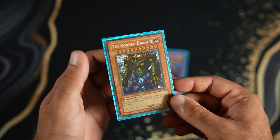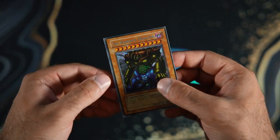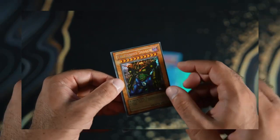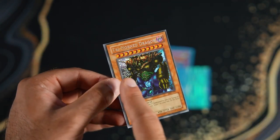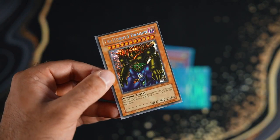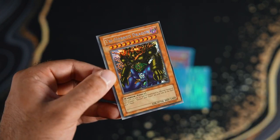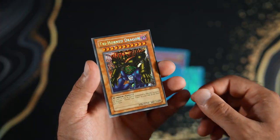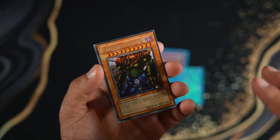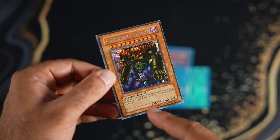Let's unravel it from the sleeve. The first thing you can see is the name on the card — it says the card name — but not only that, you'll notice the secret rare pattern. Usually the secret rare pattern goes a certain way, so that's a very interesting pattern. However, if you watch my other videos, you'd know that a lot of the 2002–2003 secret rare cards came with this pattern.